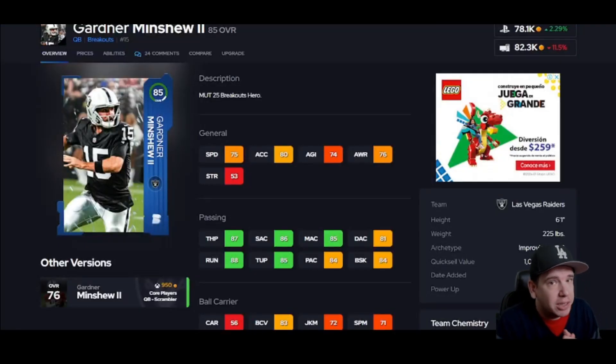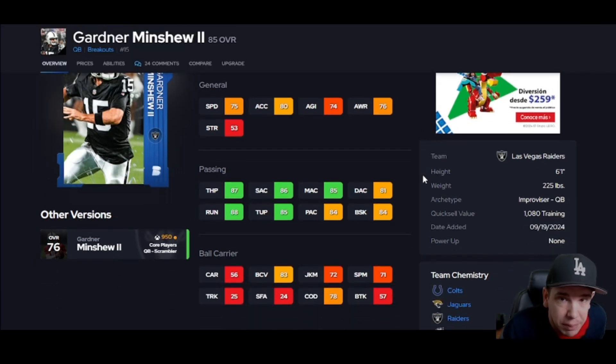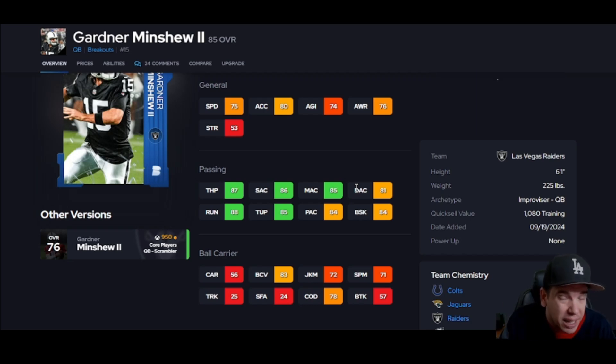Alright guys, we're back — best budget team, each position, straight to the point. Gardner — he's going to be your best option for his price and what he gives you. Just remember his deep accuracy threshold is not great, so you can miss some deep throws. If he throws short to medium he's going to fit your scheme better, but he's definitely not running past nobody. This is the position I would suggest you really upgrade and invest your coins.